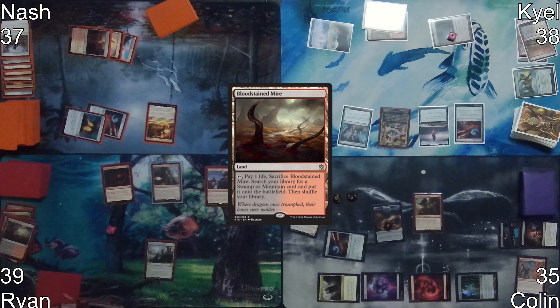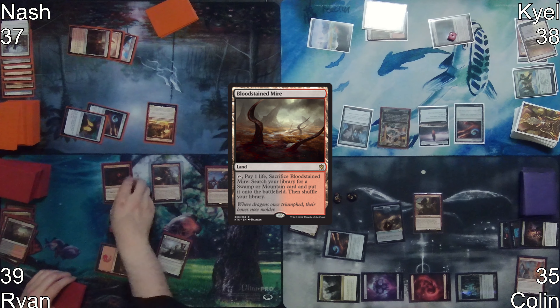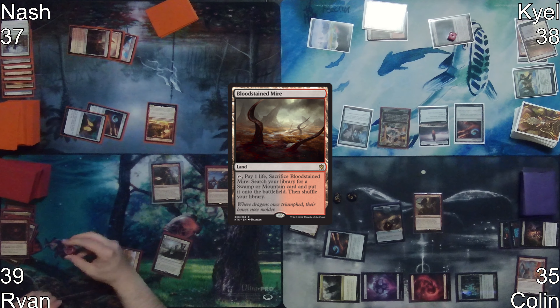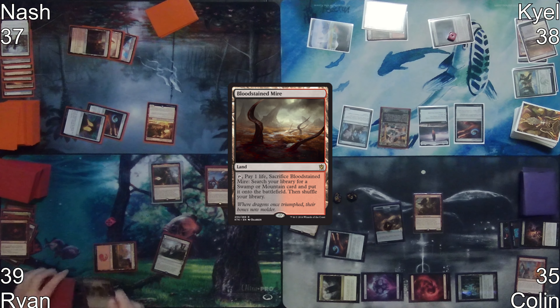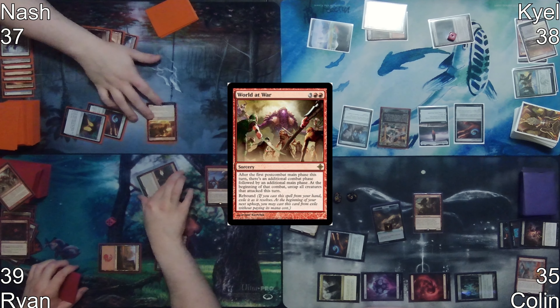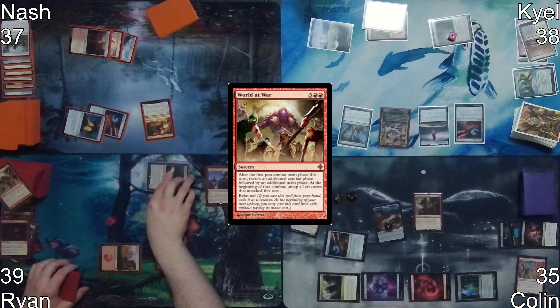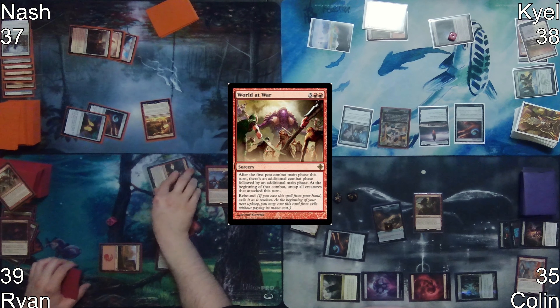Ryan activates the fetch land to get a Mountain, then taps to activate Vessel of Volatility, putting four red mana in his pool, leaving him with five mana, which he uses to cast World at War. Ryan moves to his first combat step and attacks Colin with both Neheb and Lannery. Ryan discards and draws three cards off the Neheb trigger, making three red mana and creating a treasure off Lannery.